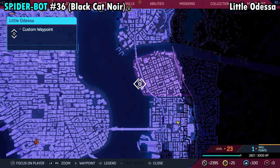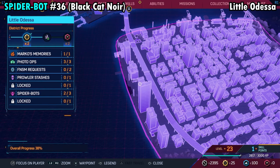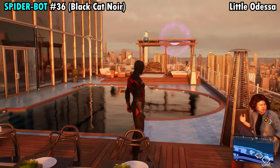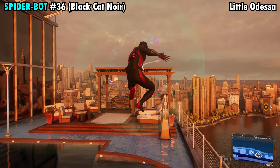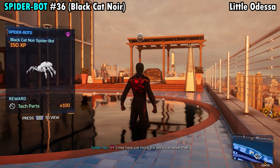Number 36 is on the western side of Little Odessa on the tallest building over here. Go all the way up to the top — there's going to be a swimming pool. On the other side of the swimming pool, the spider is going to be on top of the gazebo. Grab that and you'll get Spider-Bot number 36.